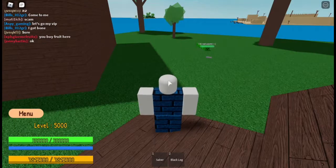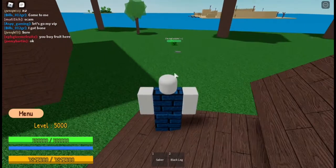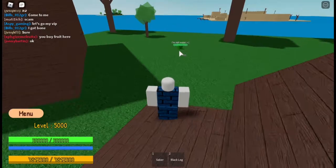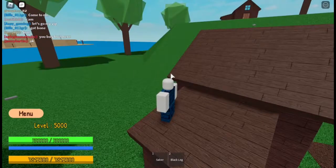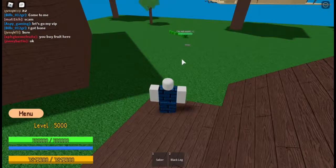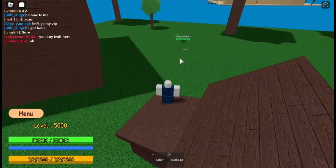The first moveset is called the Magma Fist. What you need to do is click E and it will make a magma-type fist and shoot it towards your enemy. You can go a little bit farther away — this move does require some distance.